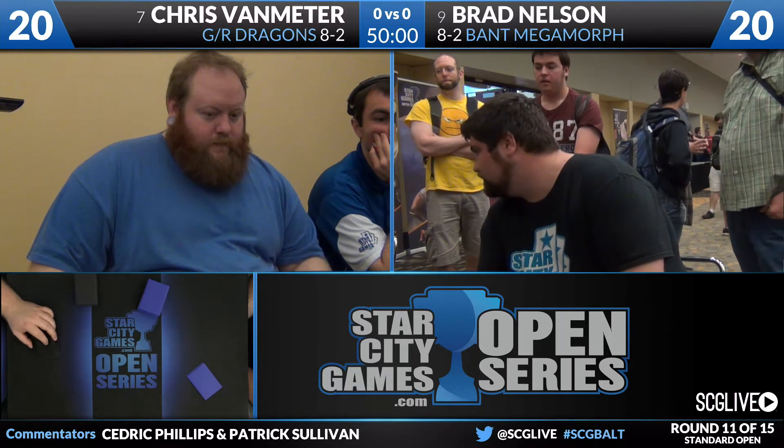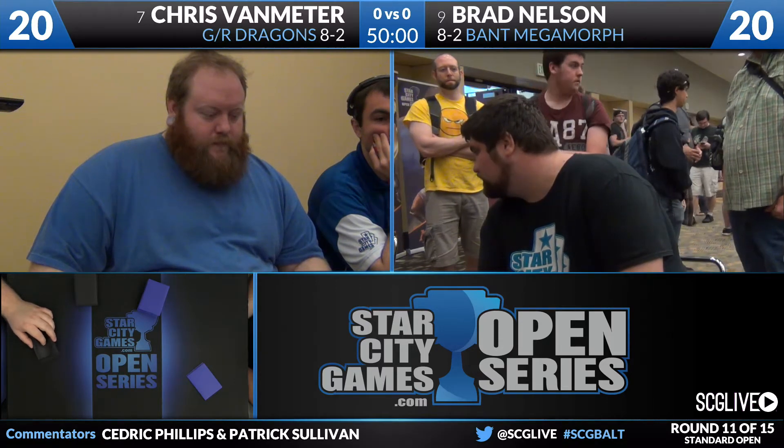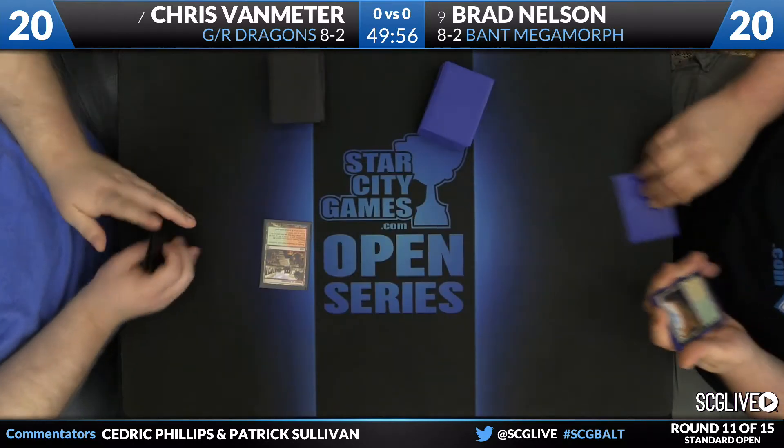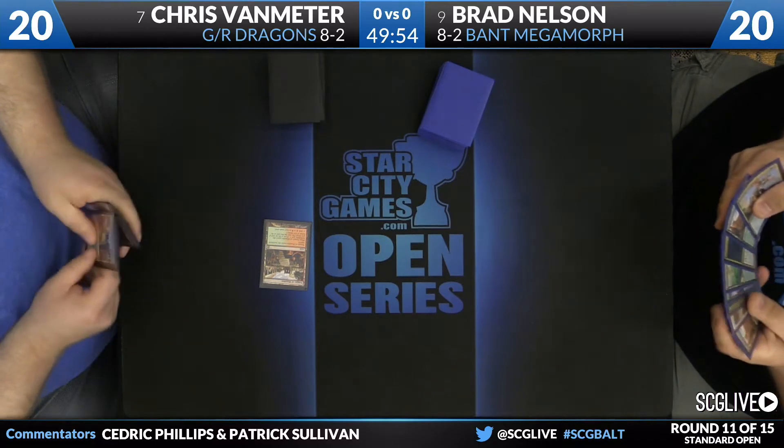Not much of a surprise for Chris. What's going to be interesting in this matchup is Stormbrought Dragon specifically. Brad is quite vulnerable to this card. He can counter it with Disdainful Stroke, and that's all well and good, but his defense against flyers and creatures in general is Valorous Stance and Dragonlord Ojitai, neither of which offer any defense against Stormbrought Dragon because of protection from white. So if Chris is able to ramp into a fast Stormbrought Dragon, even if Brad has a good hand, he may just die because his deck is pretty vulnerable.